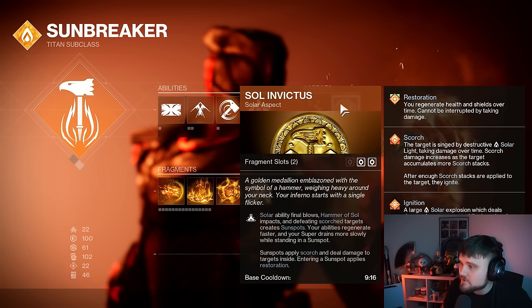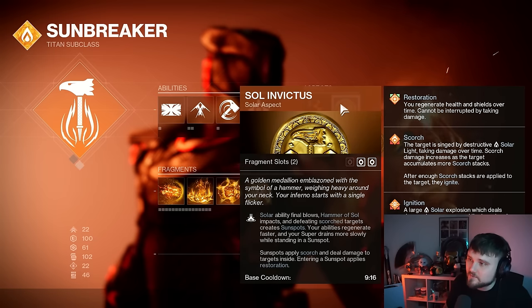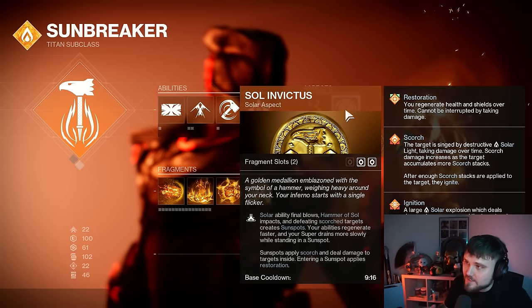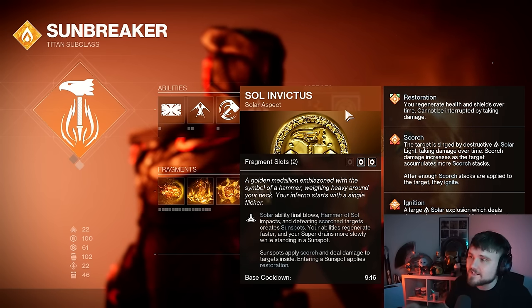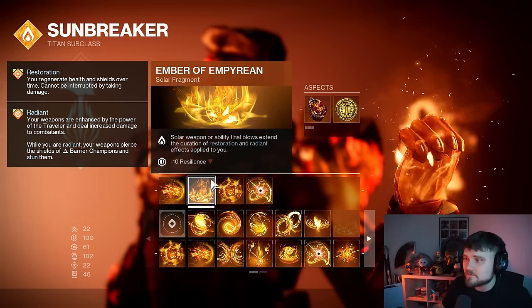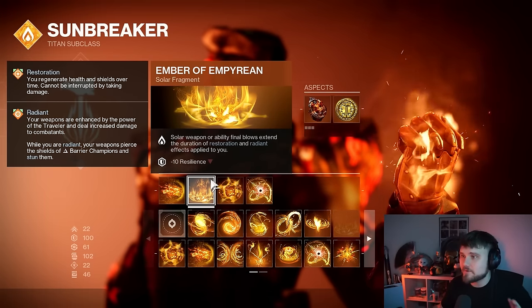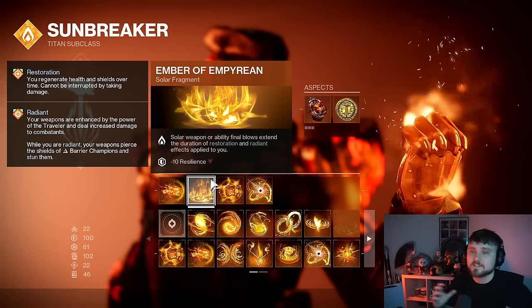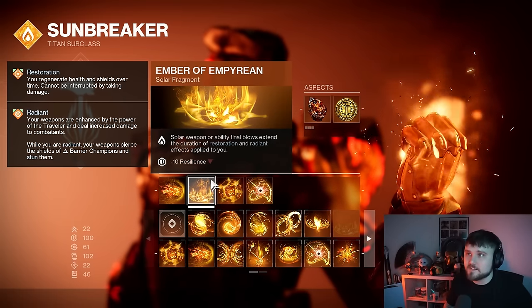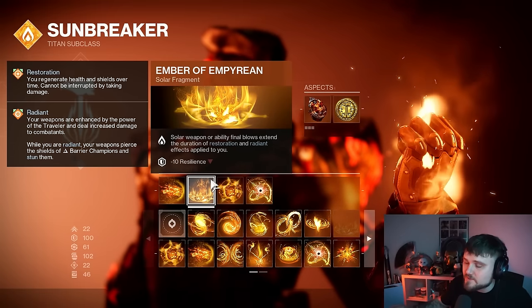Sol Invictus is very important — sunspots apply scorch, deal damage to targets inside, and entering a sunspot applies restoration. You can get restoration by throwing your healing nade at your feet, or by getting a Bonk kill to create a sunspot and stepping into it. You can extend that restoration with Sunshot because of the Empyrean fragment: solar weapon or ability final blows extend the duration of restoration and radiant. This is huge because enemies constantly bombard you, blights spawn underneath and burn you — you want restoration on at all times.